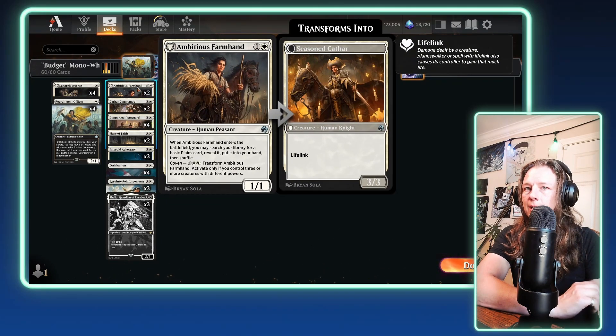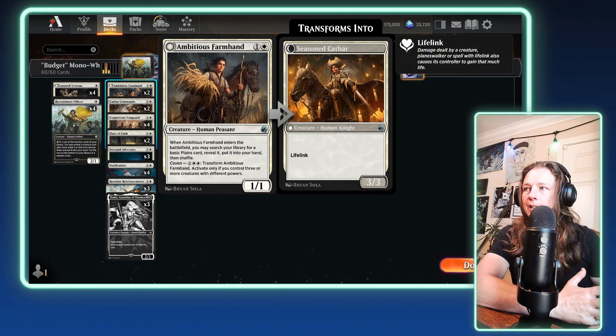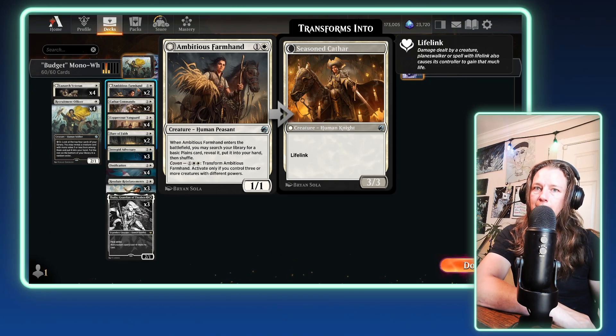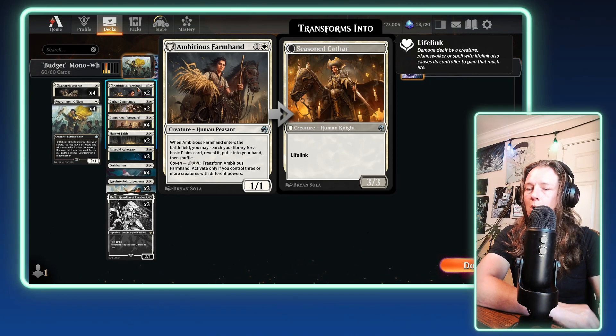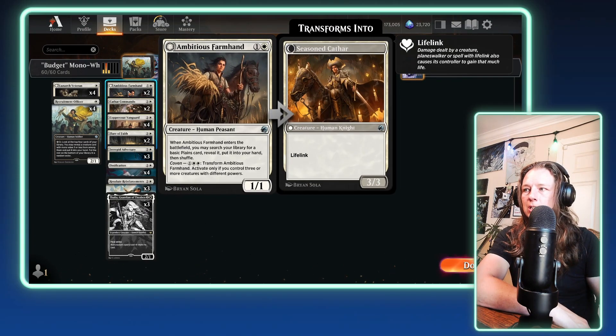Next, we're running two copies of Ambitious Farmhand. It's here to do two things: one, be a human, and two, get a Plains out of your library. This is a strategy called deck thinning — it's not card draw. It's specifically getting a land out of your deck so you don't draw that land later in the game. That's why this card is in here over something else, like two additional Cathar Commandos. I want this to make my mid-game just a little bit better.